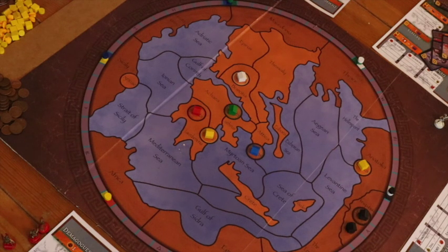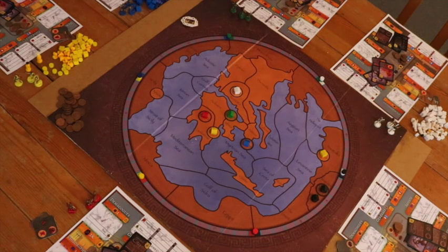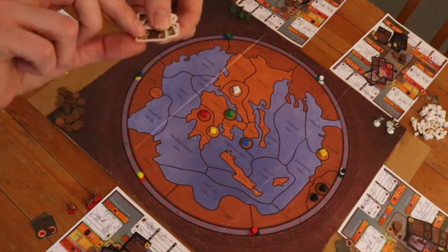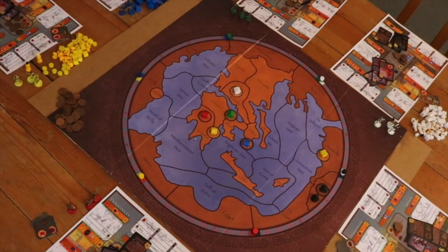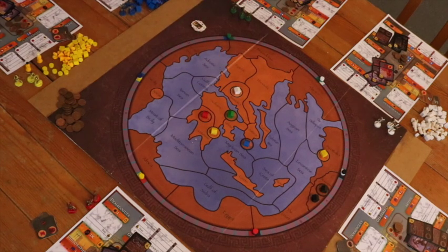The game ends conceptually when ancient Greek culture has been more or less established to what we know it as today. That happens when all 20 school tokens have been taken by the various players. These tokens represent schools of thought like Stoicism and also physical academies like Plato's Academy. Once all 20 schools have been established, the game ends at the end of that round. As soon as you see a player establish the 20th school, you know the game will end at the end of that round — so you better start expanding your cultural influence quickly, because after that we count whose culture tokens are further apart to determine the winner.